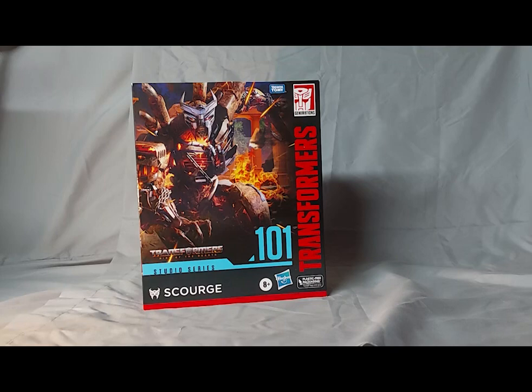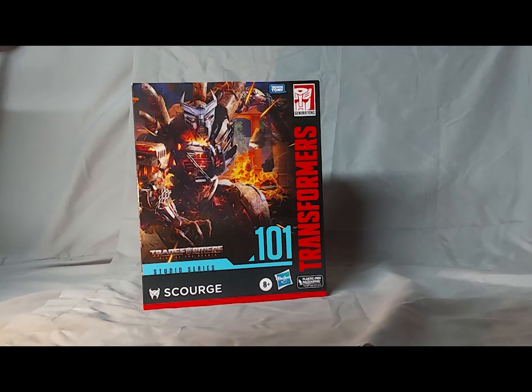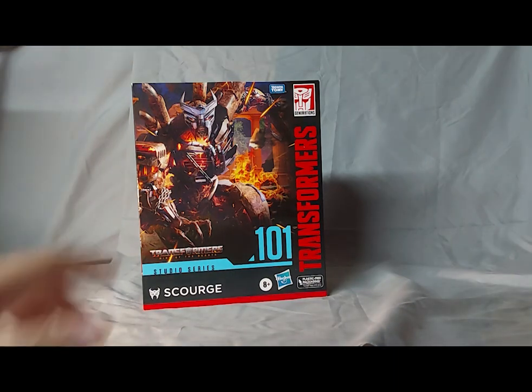I'm looking forward to opening this guy up, but first let's talk about the box, and then we will liberate him from the box. Here we have Leader Class Scourge still in the box. We have a no-windows box here, which I'm not a huge fan of. Hasbro, please get your crap together. Let's have windows back in our boxes, and let's have plastic to protect those figures. Either way, we have a closed box model, but a really cool rendering of our Rise of the Beasts villain, Scourge.